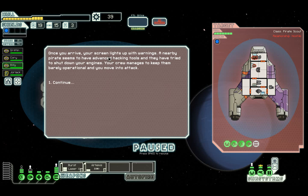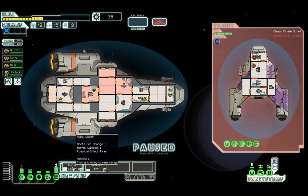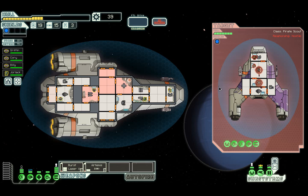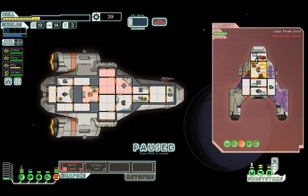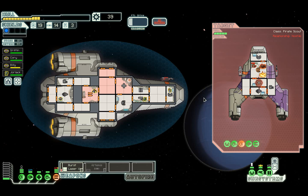A nearby pirate seems to have advanced hacking tools and they've tried to shut down your engines. Your crew manages to keep them barely operational and you move into attack. We can't do anything there apart from maybe Artemis their weapons and burst laser their shields. We're going to take some damage thanks to the Artemis unless they miss us, but we've only got a 10% evasion chance so it's very unlikely.